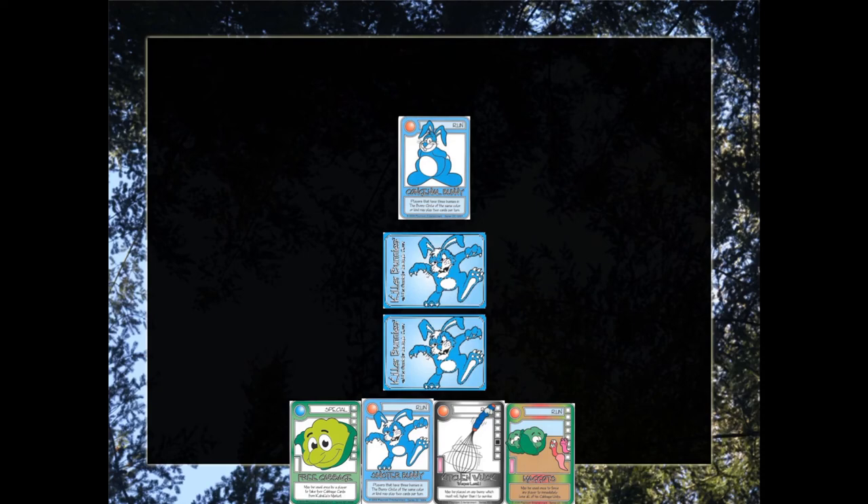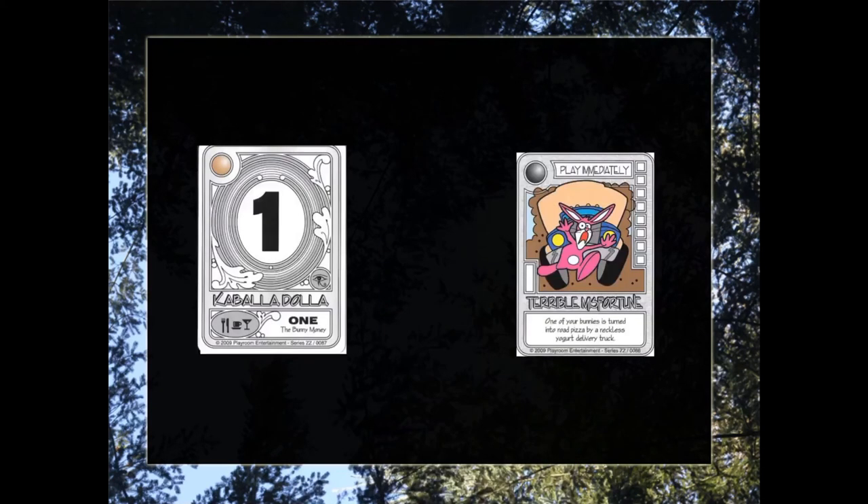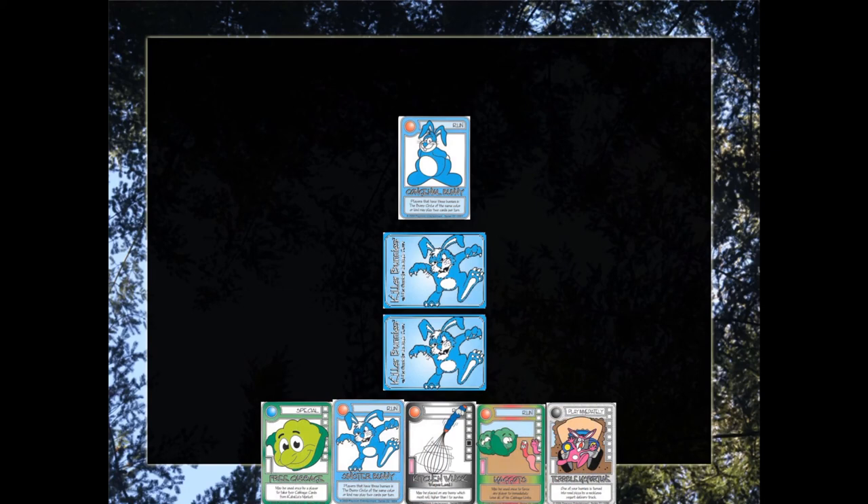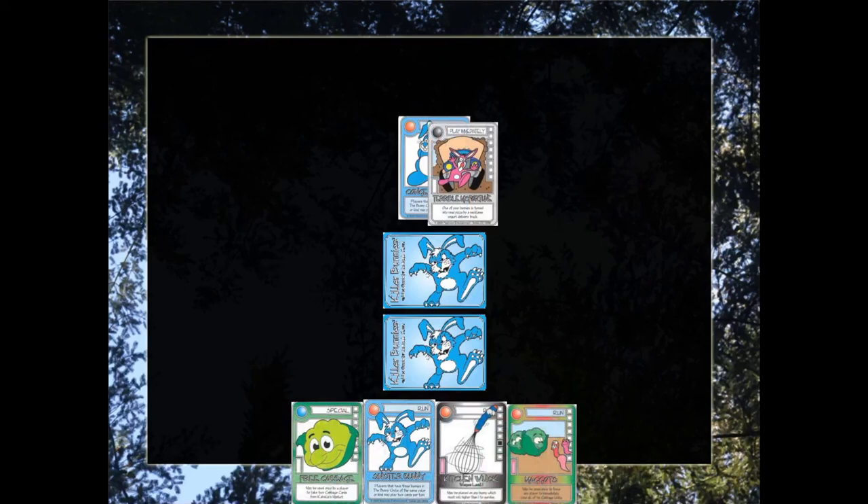Those are the three types of playable cards. Now let's take a quick look at the play-immediately cards again: Kabbalah Dalla and the Terrible Misfortunes. Whenever you draw a Kabbalah Dalla, just set it off to the side right away and draw a new card to replace it. Whenever you draw a Terrible Misfortune, one of your bunnies has to die, and you draw a new card to replace it. If you do not have a bunny when you draw a Terrible Misfortune, an opponent's bunny has to die — which is terribly misfortunate for them.